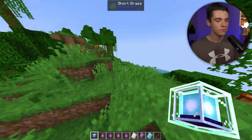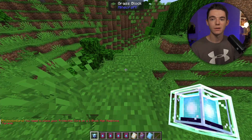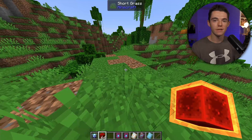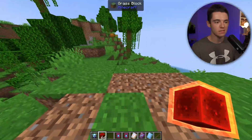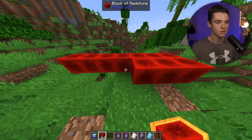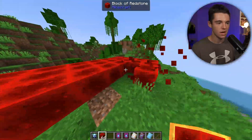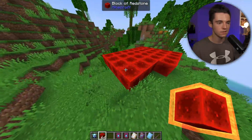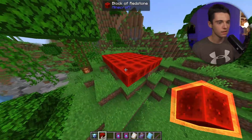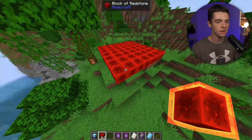If we try to place our Protection Core it won't work because we need to build a redstone pyramid first. To build the redstone pyramid we need a 7 by 7 base. So 1, 2, 3, 4, 5, 6, 7 — and then do that again. We start with a 7 by 7, then go to a 5 by 5, and then a 3 by 3.